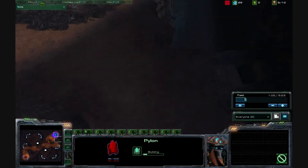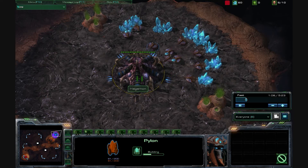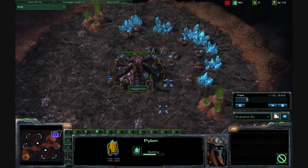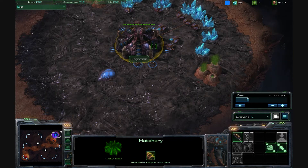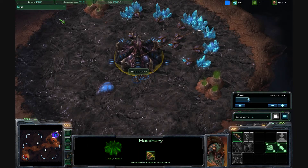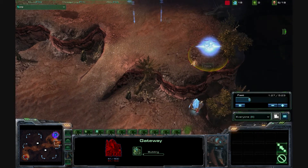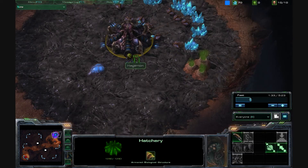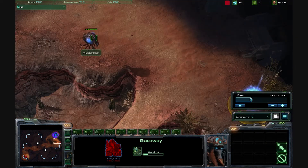The typical build I did for Zerg was go nine or ten drones, overlord, maybe three more drones, and then a spawning pool. So here I did ten drones and then a spawning pool so I can try and defend against this. But it turns out it wasn't enough, because at this point I'm building a spawning pool while he's building a gateway.